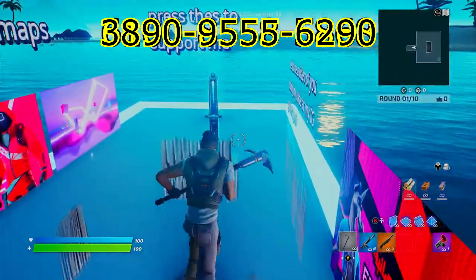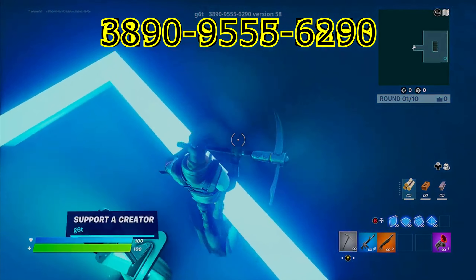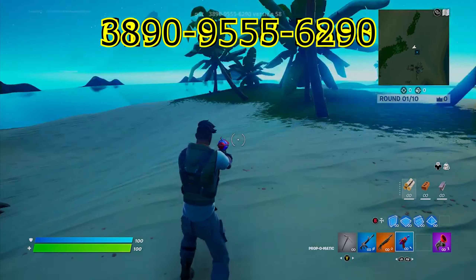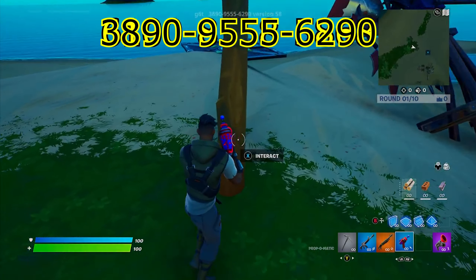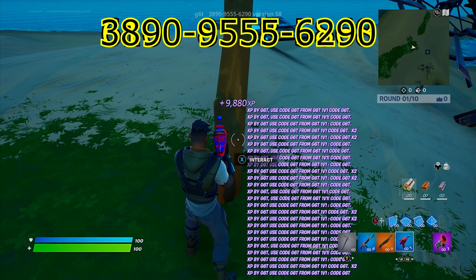Then just follow my path and go behind the support me podium and find the interact button here. Once you interact with this one, you will teleport to an island. Then come and focus on this tree right here and interact with it — you will get a bunch of XP.